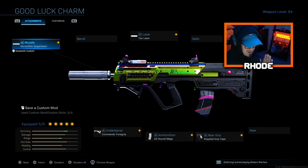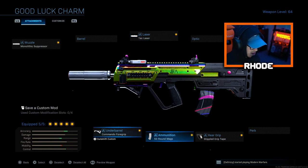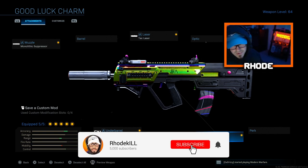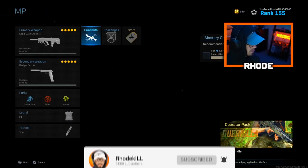The attachments for the RAM-7 are amazing, especially for multiplayer — you'd run a different setup for Warzone. For the muzzle: monolithic suppressor. Laser: tack laser for faster ADS speed. Under barrel: commando foregrip. 50-round mags, and stippled grip tape. You could swap stippled grip tape for sleight of hand — either works. The stippled grip tape adds that extra ADS speed which is crucial for multiplayer.